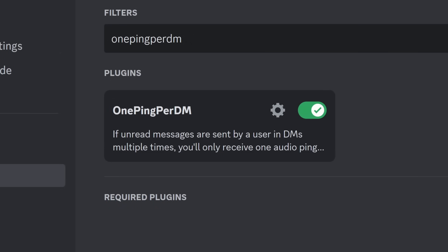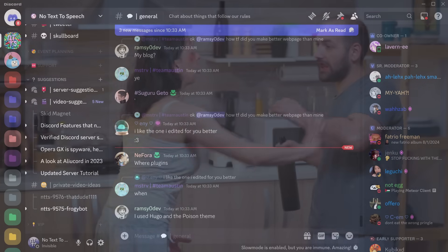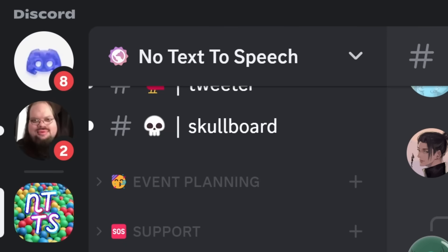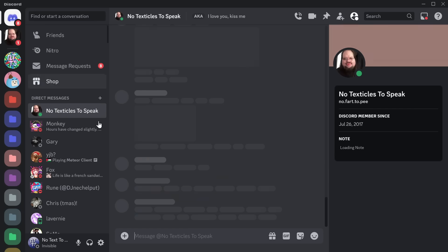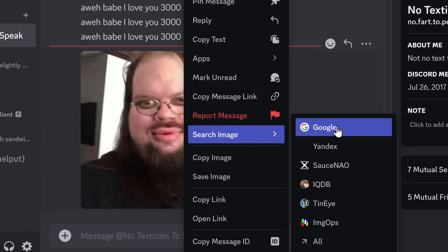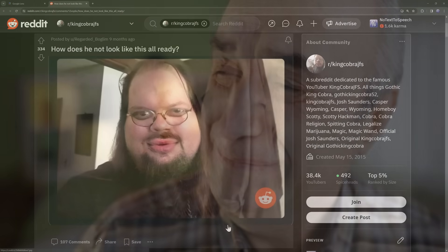This next plugin, One Ping Per DM, is a lifesaver if you're stuck in a very abusive Discord e-relationship. If you're just trying to mind your own business and your e-girlfriend is randomly spamming you with a whole bunch of DMs, you will only get one ping sound. It's a blessing in disguise for my sanity. This next plugin, Reverse Image Search, is an absolute lifesaver if you e-date on Discord. If you right-click on an image and click Search Image with Google, you can see the exact matches to see if you're being catfished. In this case, it turns out I already was.